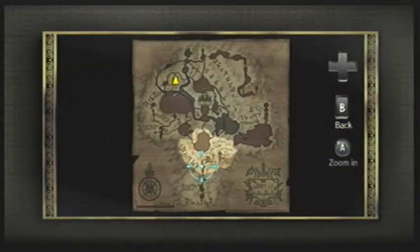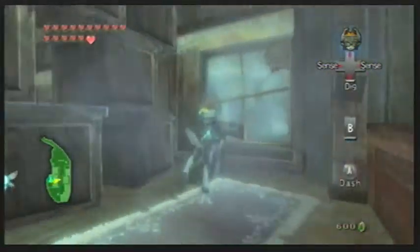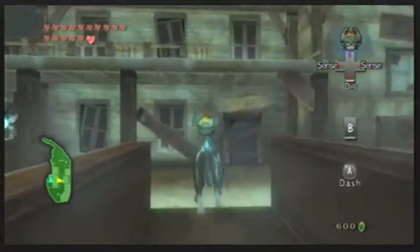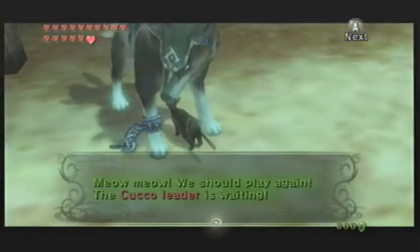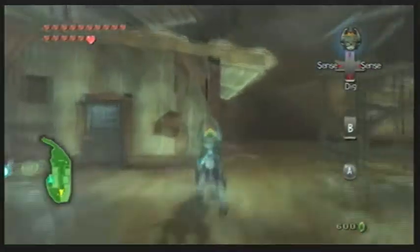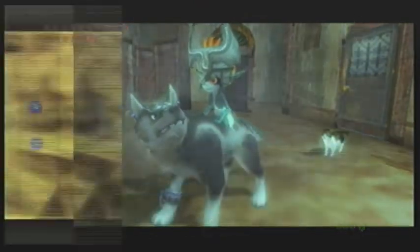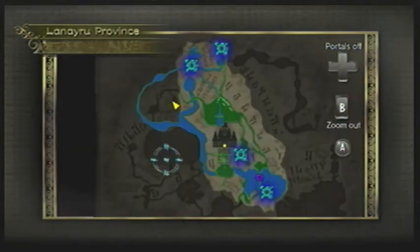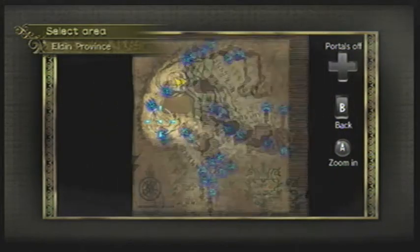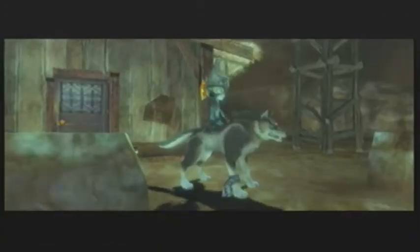Anyway, it is revealed that the wolf is right in Hyrule Castle, so that means we're not going to be able to get it until the very end of the game. We have two more dungeons left and probably about 15 more episodes, so that's pretty exciting. We got a heart piece, which is very nice. We have two more to get, and hopefully we'll be getting another heart container by the end of this episode. We've got to go to Kakariko Village — let's go ahead and teleport there.